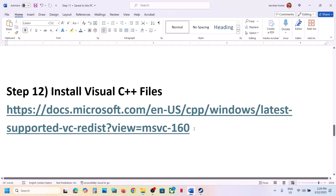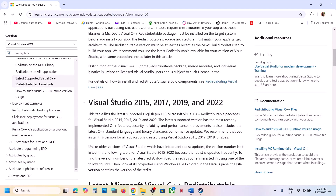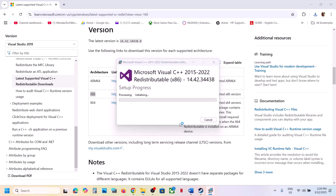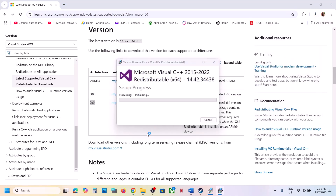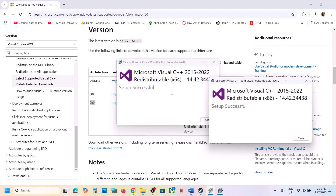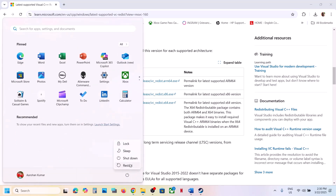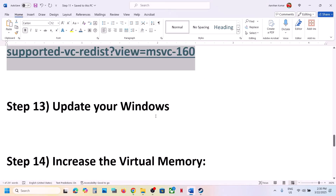Install the Visual C++ redistributable files. Copy the link provided in the video description and open it in a browser — it will take you to the Microsoft website. Install the Visual Studio files. You need to install both the x86 and x64 files. Click on x86, run the EXE — if you see Repair click Repair, if you see Install click Install. Then download and install the x64 file the same way. Click Yes to allow and let installation complete. Make sure both are installed, close the windows, and restart your computer. A restart is required after this step.